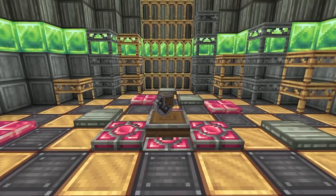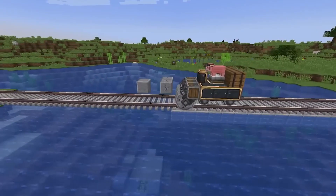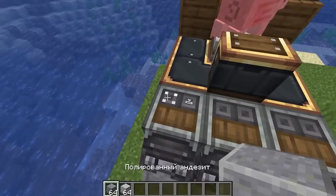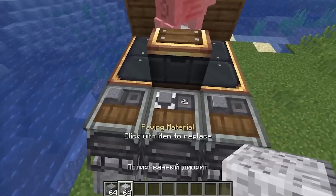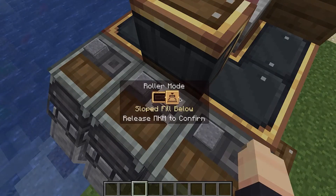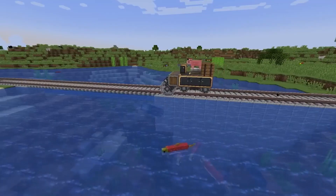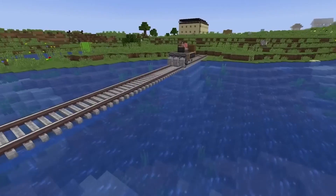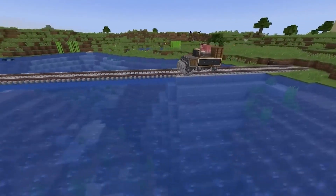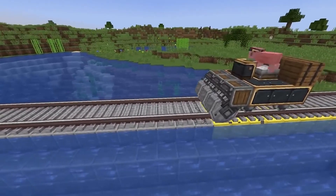Mechanical Roller. In motion, it breaks the blocks in front of it and puts them under itself. The broken blocks are moved to the storage attached to the structure with the roller. You can choose which block it places, and of course that block should be in the storage. The roller has three modes: in the first, it places one block below itself; in the second, it fills pillars down to the ground; and in the third, it creates a slide under itself.